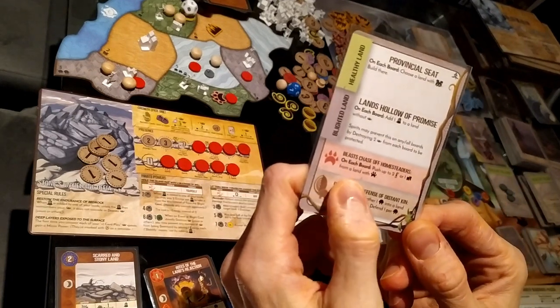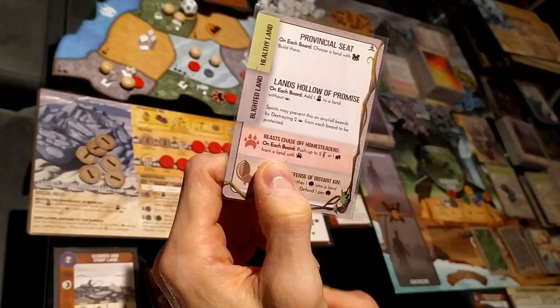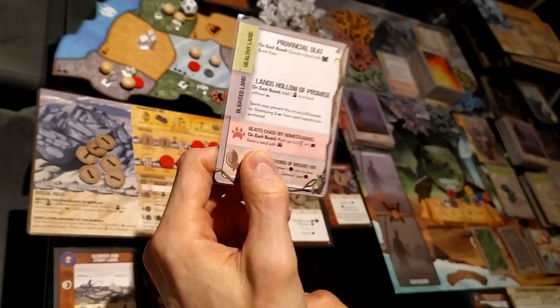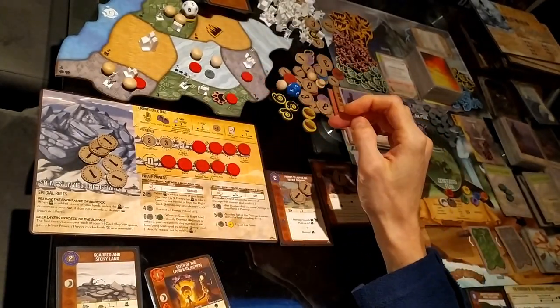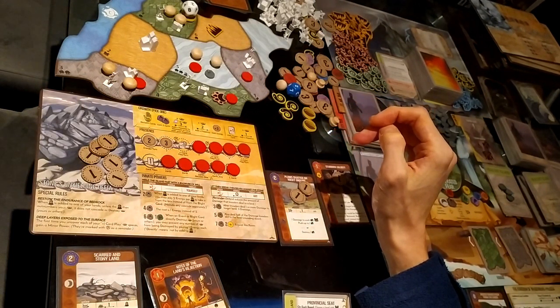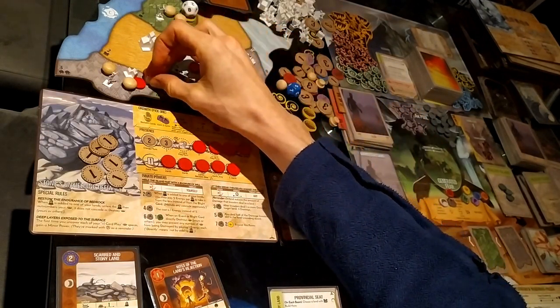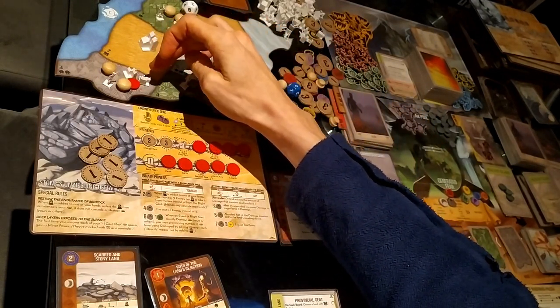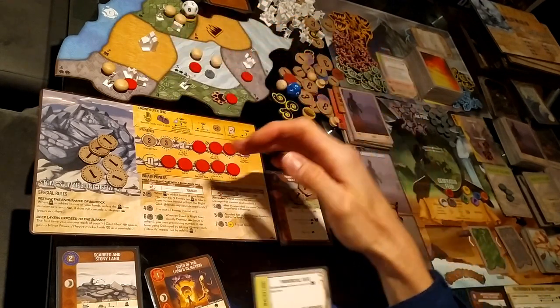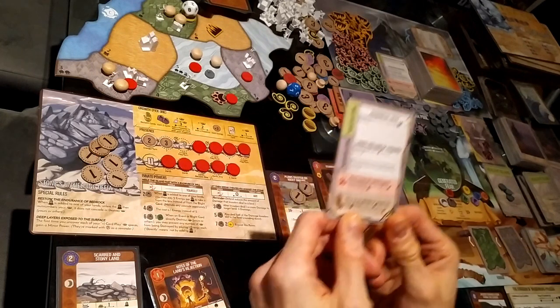Beast Chase Off Homesteaders: push up to two explorers or one town from a land with beast. There is only one land with beast. If I push the town in here, there will be no blight and I'll save energy, so I think I'll do that.